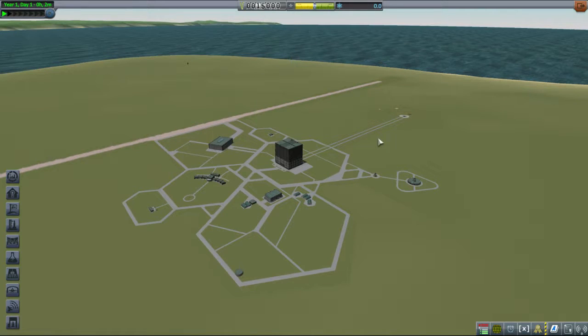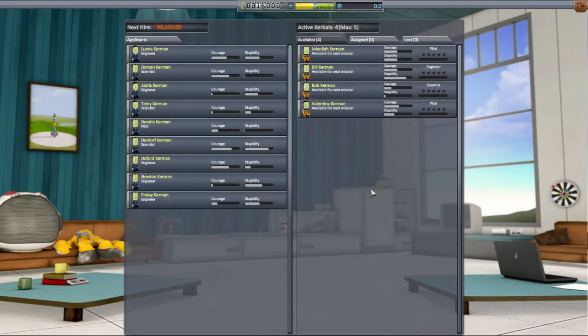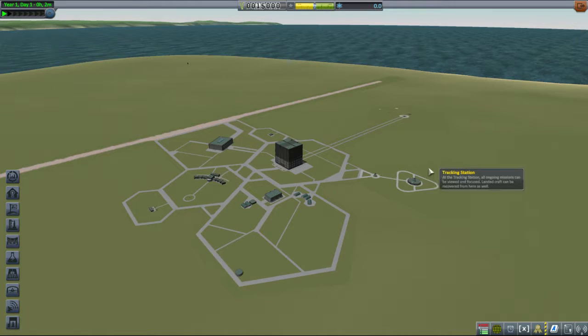Hello, ladies and gentlemen, and welcome to Kerbal Space Programme. Our objective is to get these adorable little green creatures - we're going to send them into space, and hopefully bring them back again.